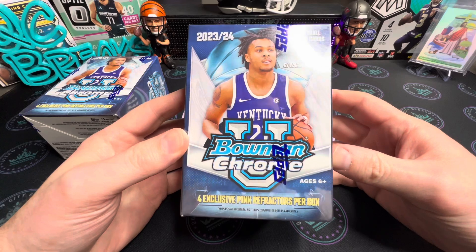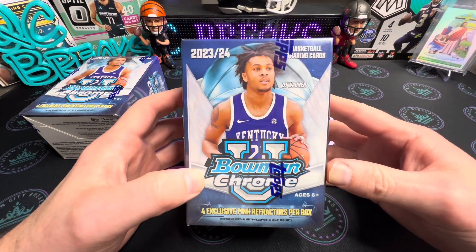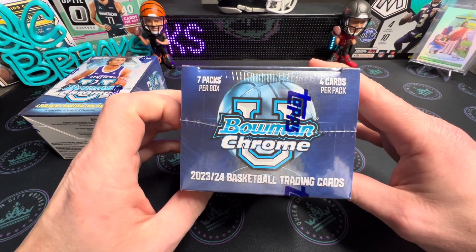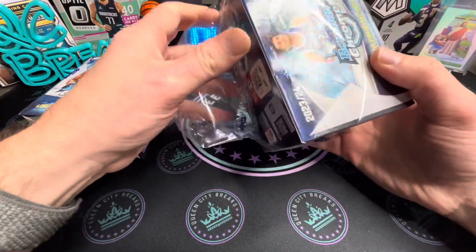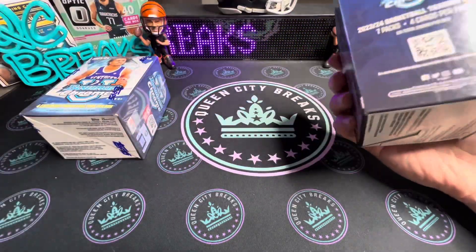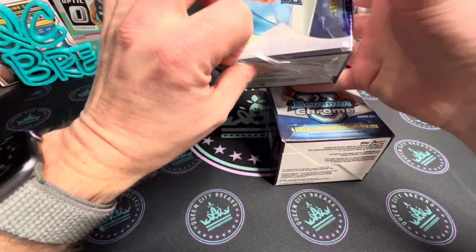Four exclusive pink refractors per box. Seven packs per box with four cards per pack — I believe that's 28 cards per box if my math is correct. There's not a whole lot of other information on the box, but let's rip into these and see what we could find.